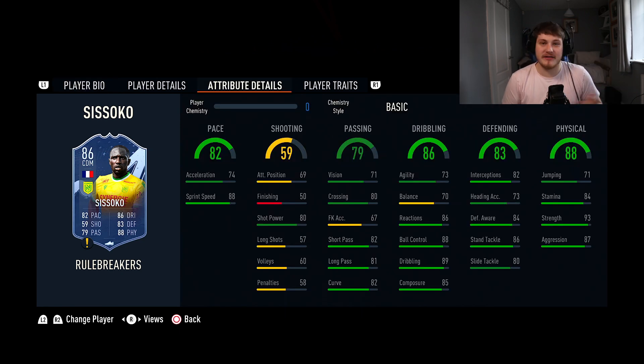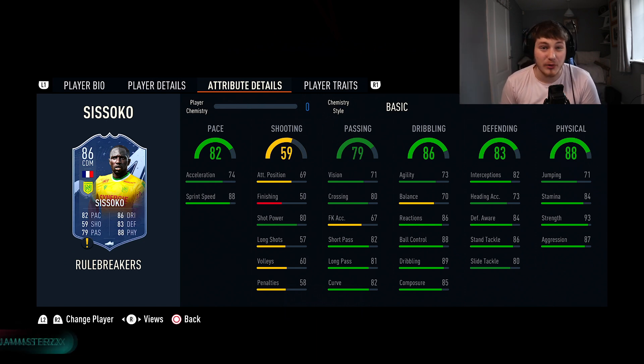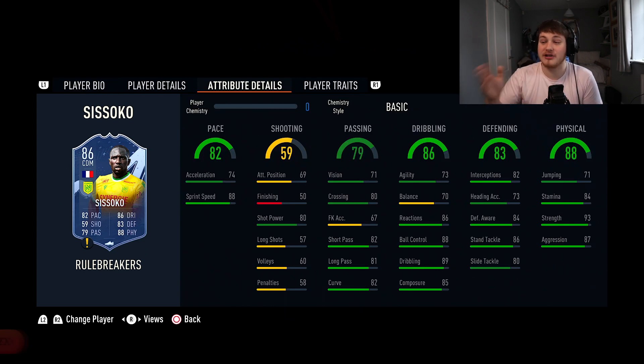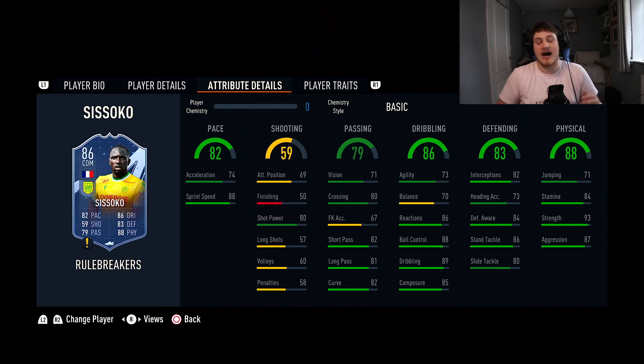Next is Moussa Sissoko, who is six foot two and Lengthy. You need one of these midfielders in your team — that big, physical player who is going to win the ball back every single time, and Sissoko does that perfectly. He's 150,000 coins. With 93 strength and 84 stamina he'll get a little tired, but 86 stand tackling and 82 interceptions for a CDM are absolutely tremendous. His dribbling is also pretty good, 82 passing — you're not going to be going forward with this guy. All you want Sissoko to do is be big, be bullish, win the ball, and pass it off to your better players. At 82 pace as a Lengthy player he's going to be very quick in game.